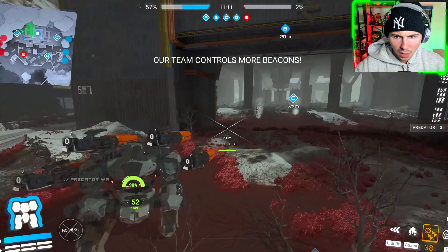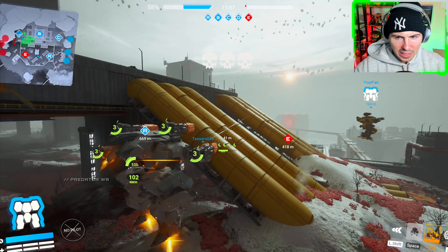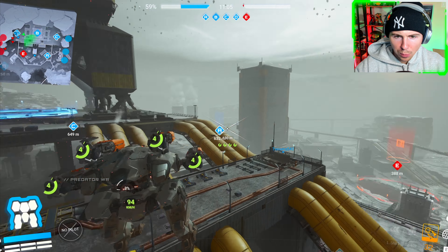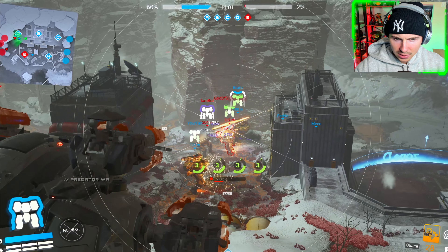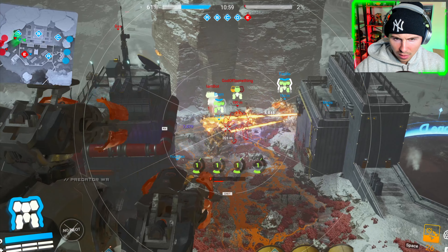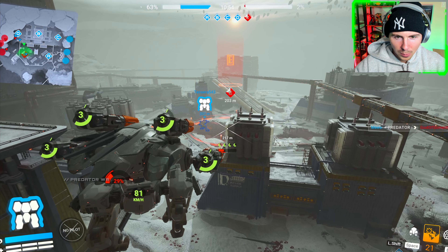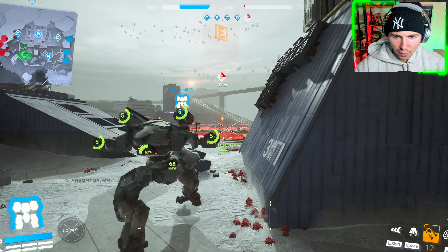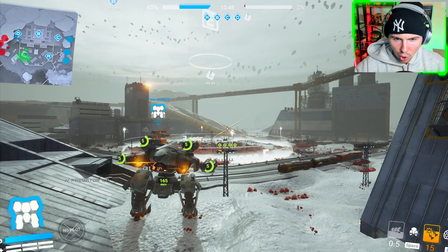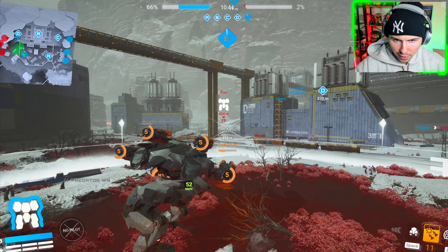I'm totally missing something. Where is the health bar on the enemies? I see the armor plates, but where's the health bar? Am I completely not seeing something here? Didn't we used to have a health bar? I thought it was a health bar for core health.